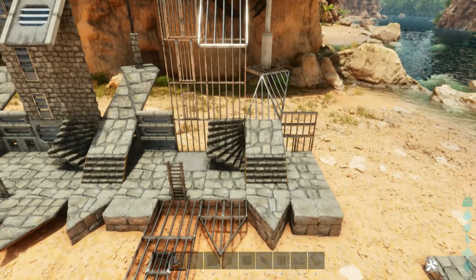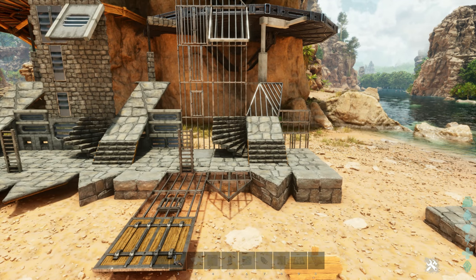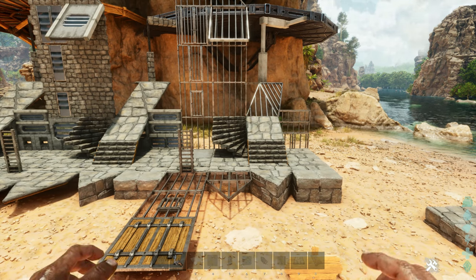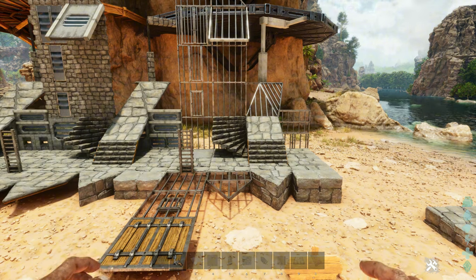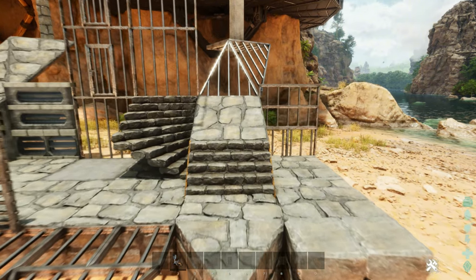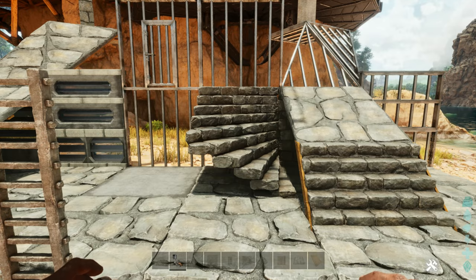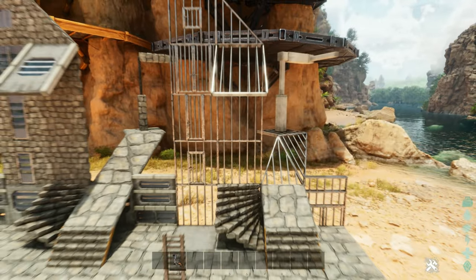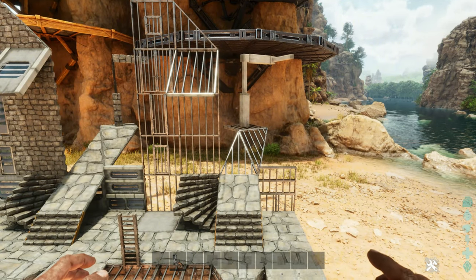The fourth offering in this set is the bars skin. This works on everything except for your trap door and your ladder, as well as your stairs, your ramps, and your staircases — the curved ones. It turns everything into bars. So if you want to make a nice jail cell, it's all there.